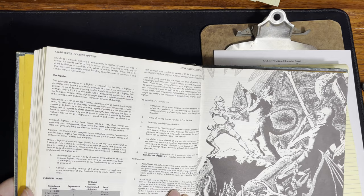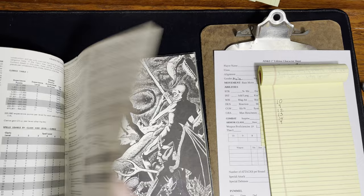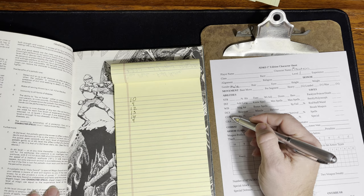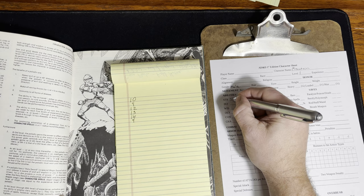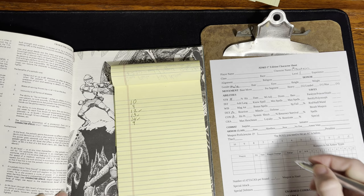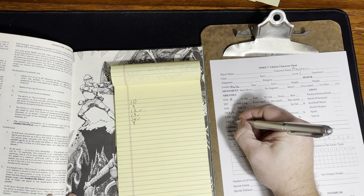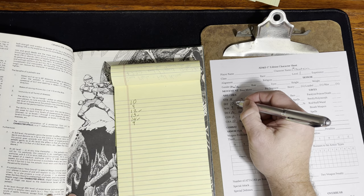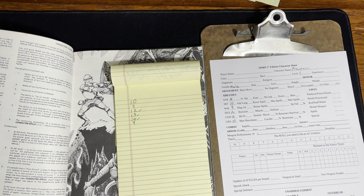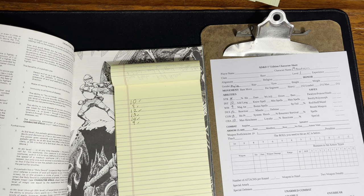So for a fighter: d10 for hit points, and strength, constitution, dexterity are the key stats. We want to put our best numbers in those. Strength gets our 14, constitution gets 13, and dexterity gets 12. At least these other numbers aren't horrible — we don't have like a 3 or anything. Charisma could be 10. He might not be the most wise individual, but he's not going to be casting spells anyway. A 10 for intelligence and 9 for wisdom — you can still work with a party without sounding stupid.